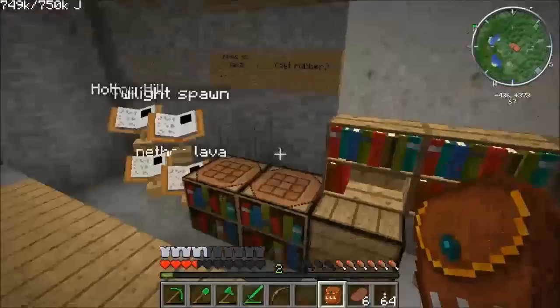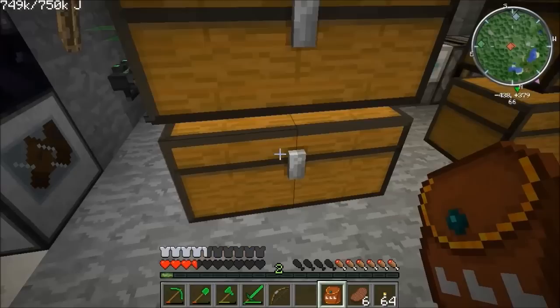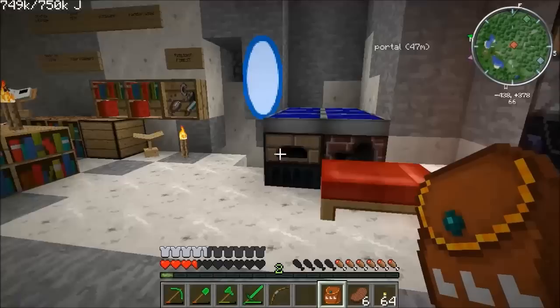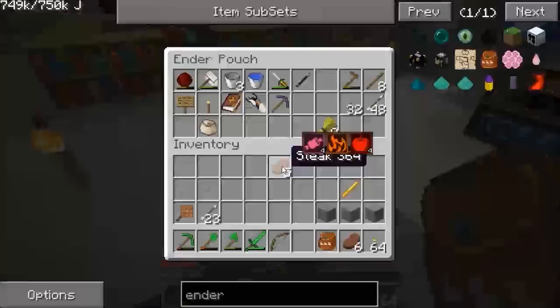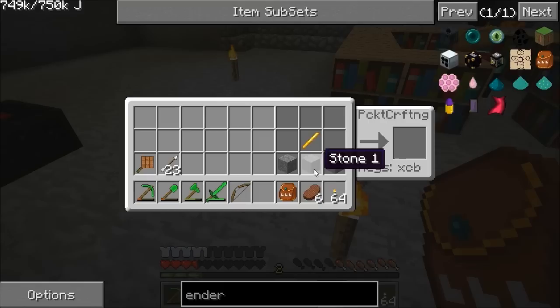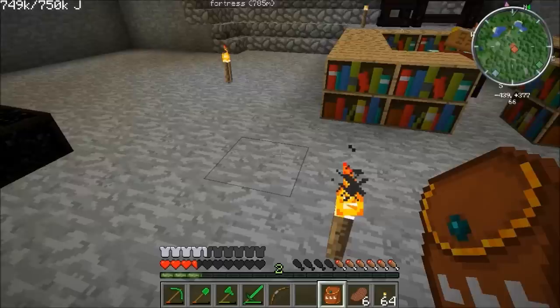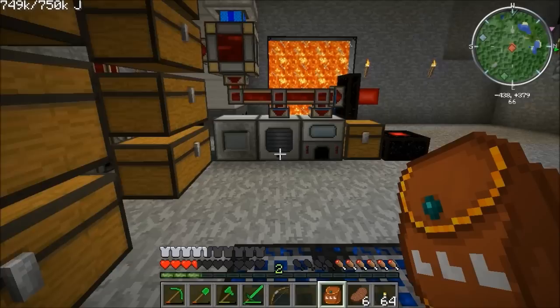I killed a blaze and got a blaze rod. We combine a blaze rod with some smooth stone — wait, no, it's normal cobble not smooth stone. Three cobble gets us a brewing stand — a very useful vanilla item that a lot of people don't bother using. I've never bothered using one of these for ages, and they make quite a lot of difference.